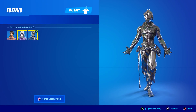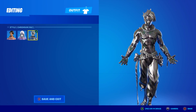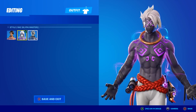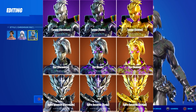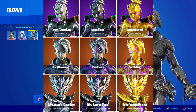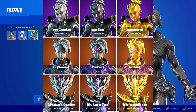Unfortunately in the locker it doesn't show you the additional styles. There are two more beyond the default - the first is called chromium and the second is called runic, which is basically the same as chromium except there's purple in it. For Raz in the runic style, the glyphs illuminate in purple. The last style is golden - a completely gold version of all three skins with purple accents as well. So chromium is plain silver with a little green, runic is silver with purple, and golden is fully gold with purple.